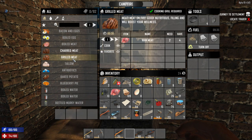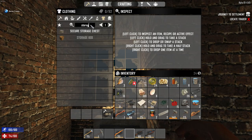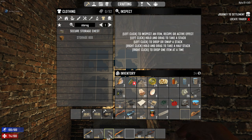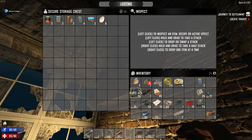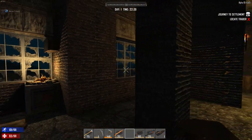That deer I killed earlier — we can now cook his meat and eat it. It's a good idea to make a storage chest and put it near your campfire, then fill that chest with just food items — your food, your water, raw food materials like eggs, medical stuff, first aid kits, or extra pills. One of those chests is usually just the right size to keep all of it.